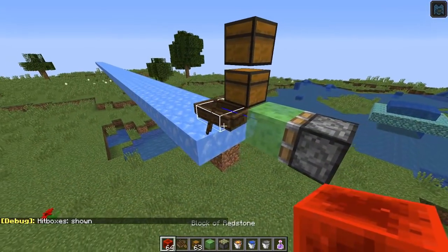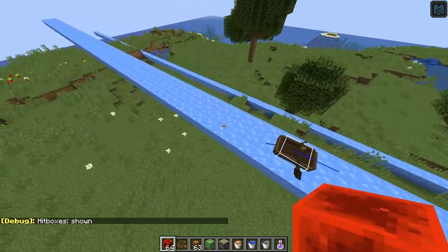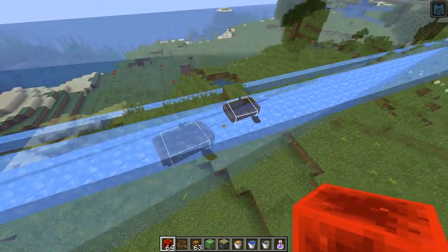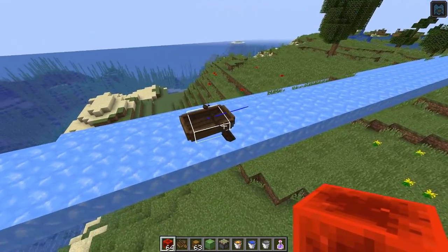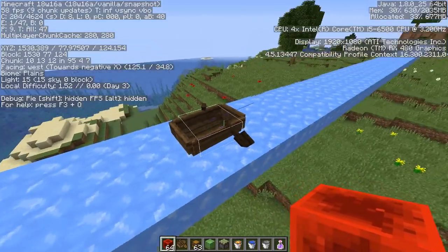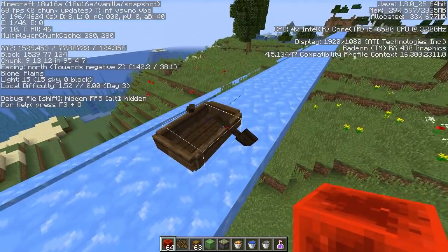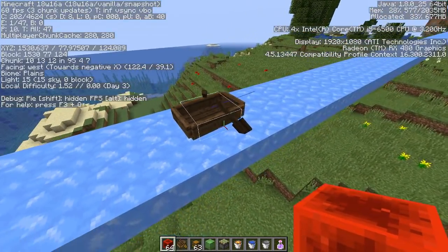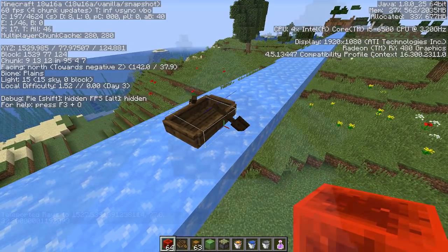What you're probably really wondering is how far boats go now. In previous testing, the boat would go almost an infinite distance on blue ice without stopping, and packed ice was allowing the boat to go 50 meters. Measuring this one, it goes 90 meters — almost double what packed ice is. So it's still pretty good, just not as crazy as before.